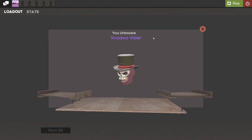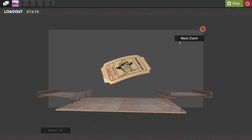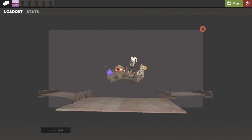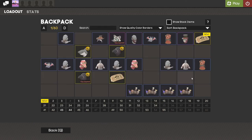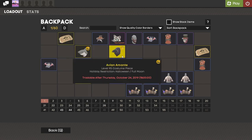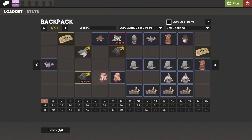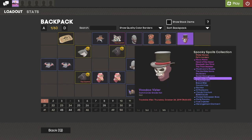Oh, the Voodoo Vizier for the Spy — very nice. Let's see how that one looks. Last case — what am I gonna get? Oh my god, are you kidding me? The Pocket Halloween Boss again — how many of these did I get? Four of those, two of these, three of these, two of those. No unusual this unboxing, but that's basically what I got. Kind of a waste, but anyway — I hope you guys enjoyed and I'll see you guys in the next video. Take care folks.